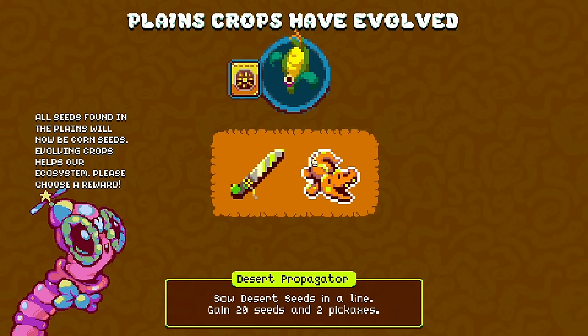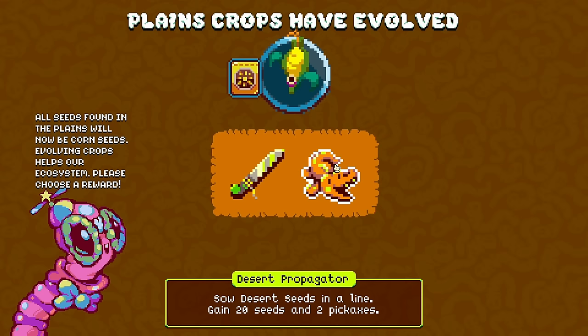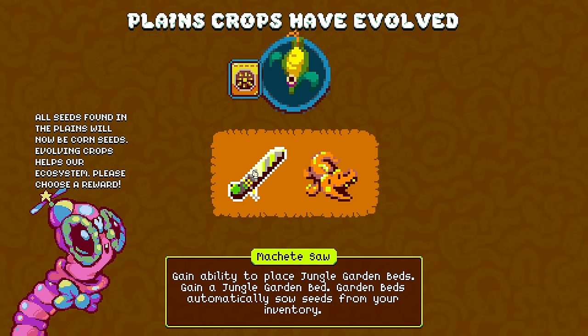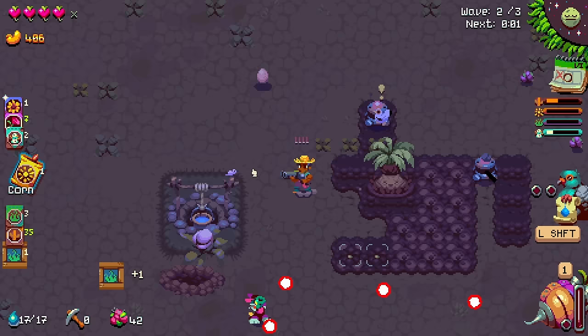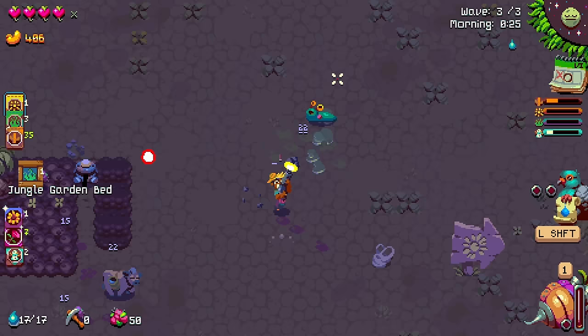Ability to place jungle beds - gain a garden jungle bed. Jungle beds automatically sow seeds from your inventory, or sow desert seeds in line - 20 seeds and a pickaxe. There's probably a reason to do this. I've always preferred the garden beds because it just does it for me, and it's hard to say no to this.